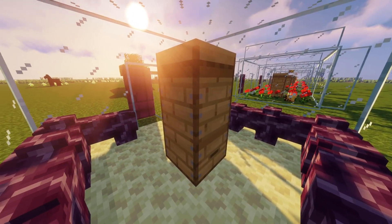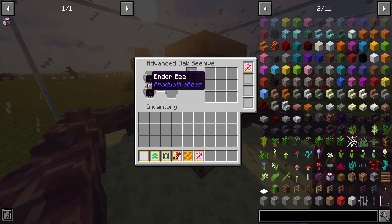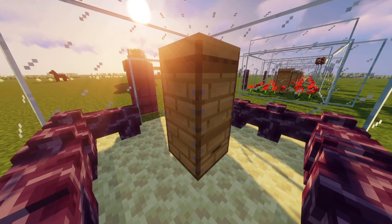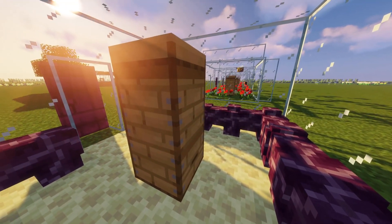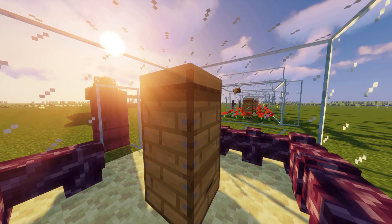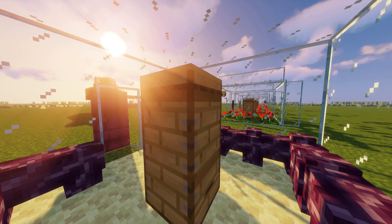Last but not least, the anti-teleportation upgrade is one that you will love later in the game. There is this one bee which is really crucial to get high-end bees — the ender bee — but it can teleport through blocks, making it really hard to take care of. But with this upgrade, everything is solved.